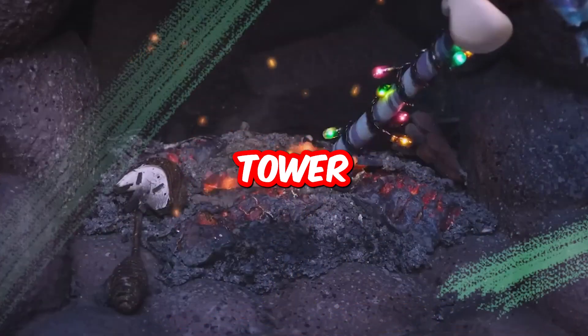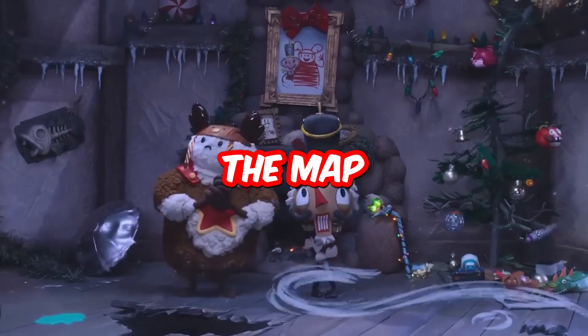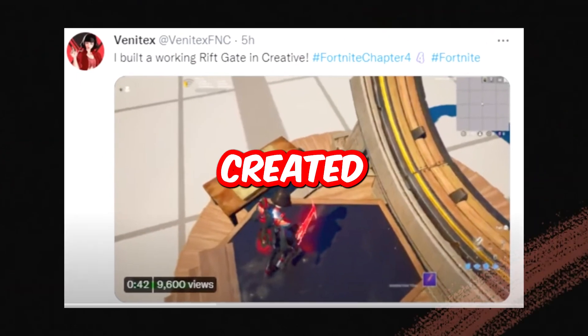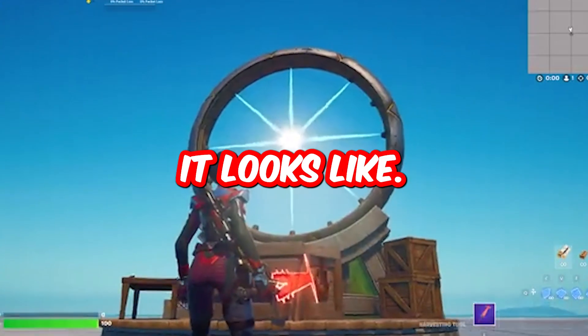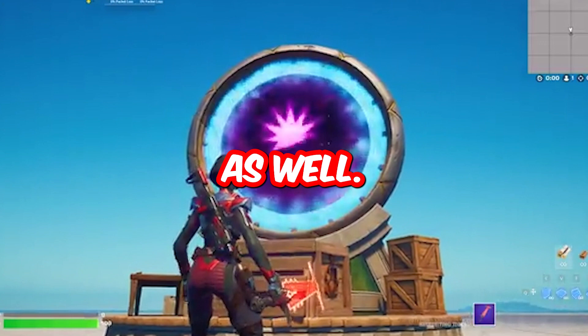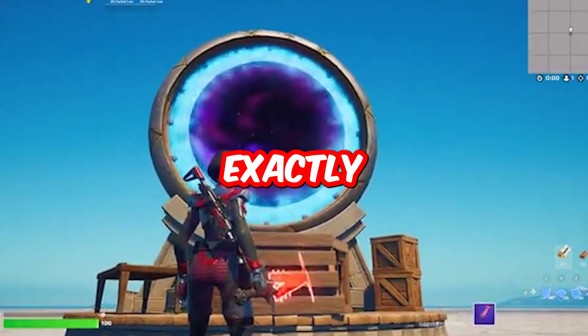It looks like Fortnite is working on some kind of portal gate. You can see a plan on top of a tower and a bunch of material as well — it looks like someone is trying to leave the map or bring someone back. Vintix created this rift portal device in Creative and this is how it looks. I believe once this device is built in-game it will look exactly like this.